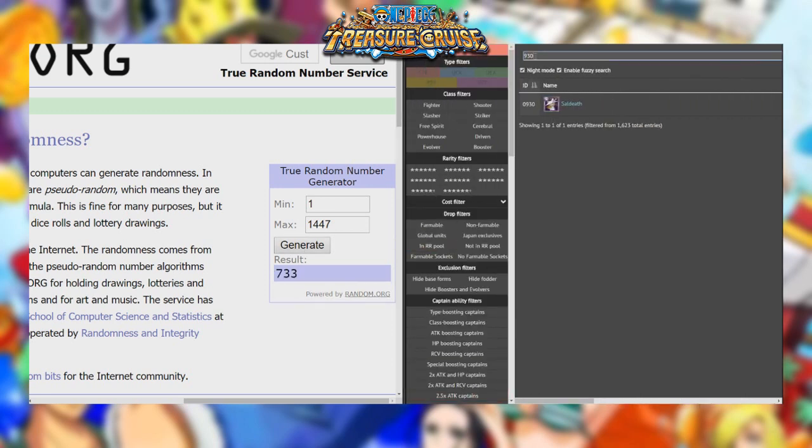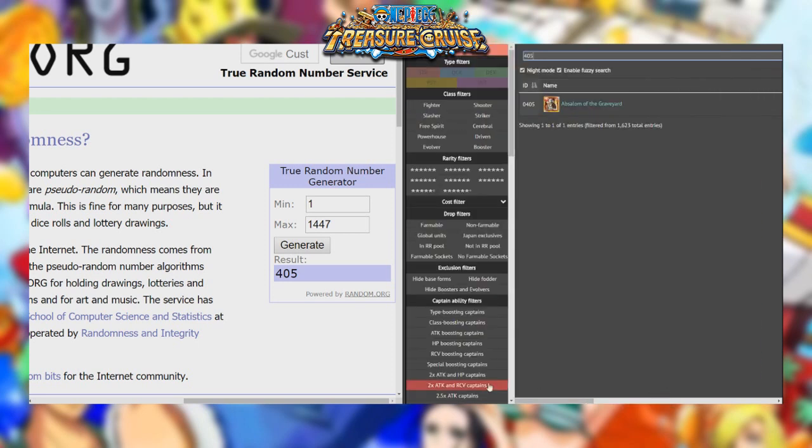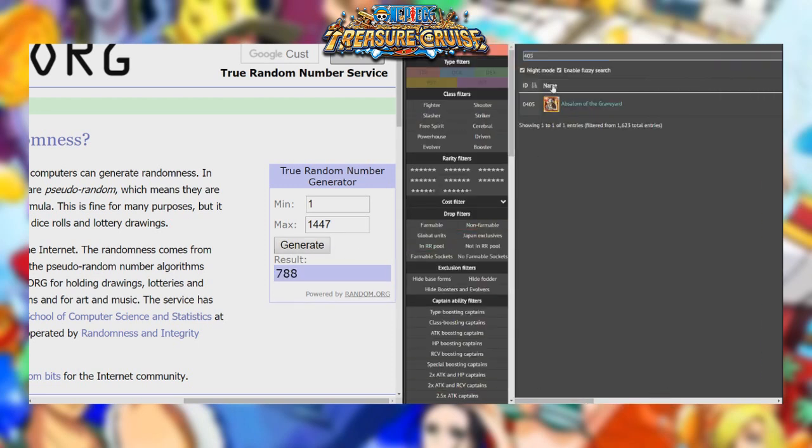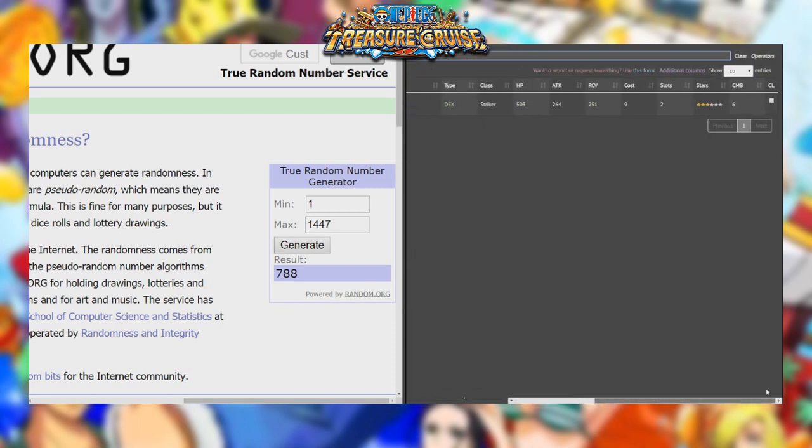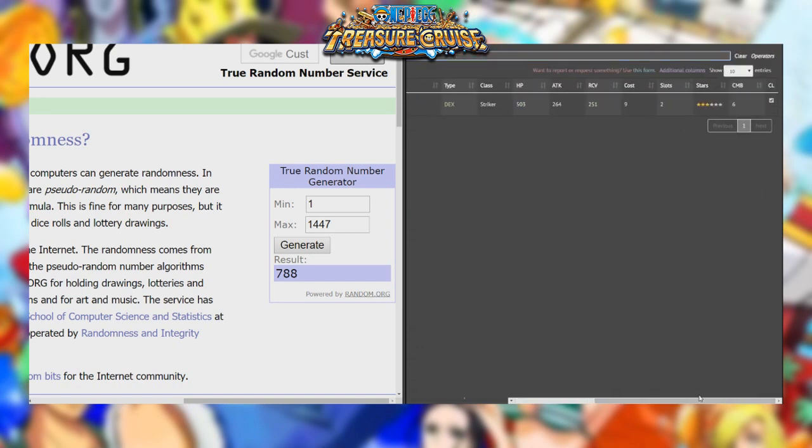Next is going to be 733 — we need more Cerebral characters for the Shanks. I don't actually have this Story Mode Fukuro — I literally have every other Story Mode CP9 character except for him. 1336 — I wish I had that Sabo, he's so good, but I do not. 405 is Absalom, who is a shooter, so we cannot bring him. Next, 788 — Kawina. We can bring Kawina! She's a Striker, so we're good.